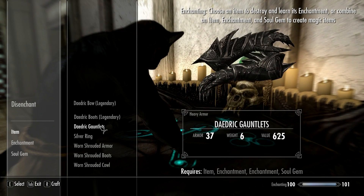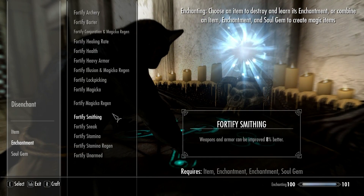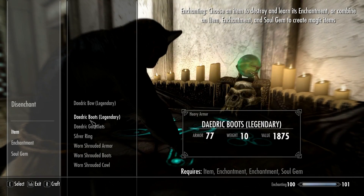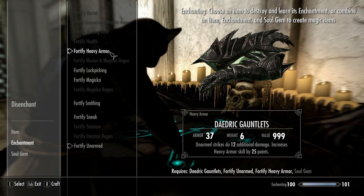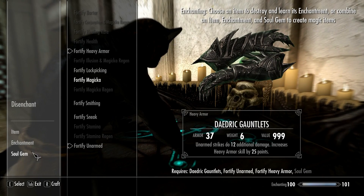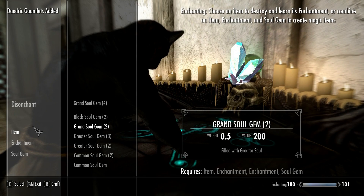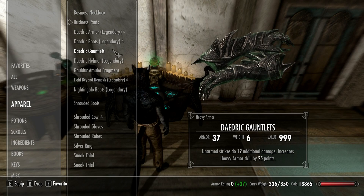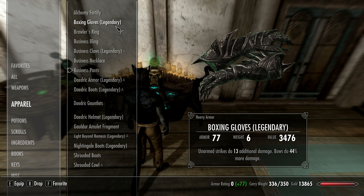Then enchant the daedric gauntlets and any ring of your choice with fortify unarmed. If you have the extra effect perk, I would recommend adding fortify heavy armor to the gauntlets and fortify health to the ring. Use grand soul gems to get the most powerful enchantment. You now have enchantments on your gauntlets and a ring that add 12 unarmed damage each for a total of 24 damage. If you want, you can drink an enchanter's potion before you enchant, which adds 1 extra point of damage each.